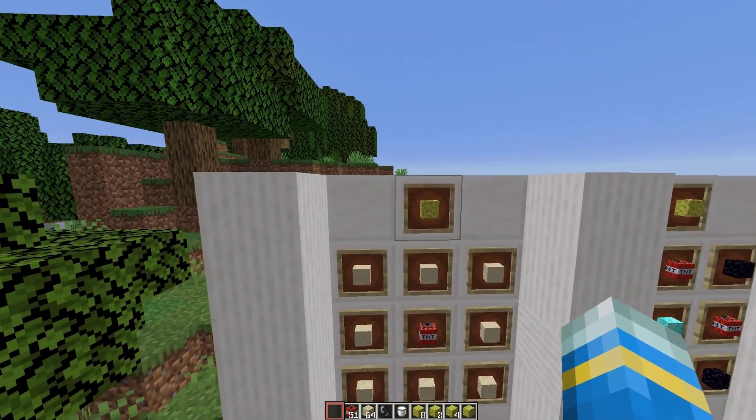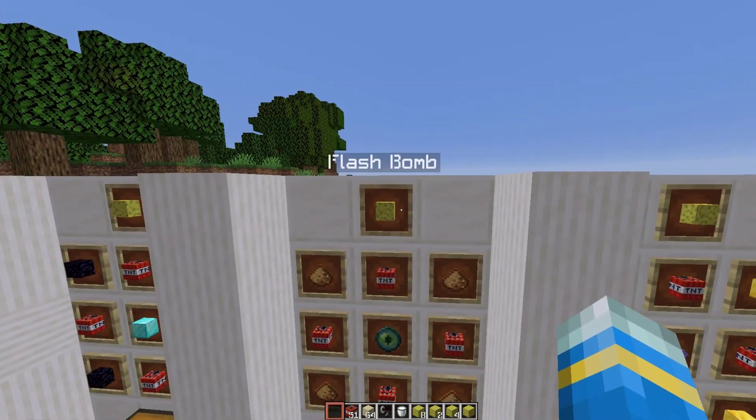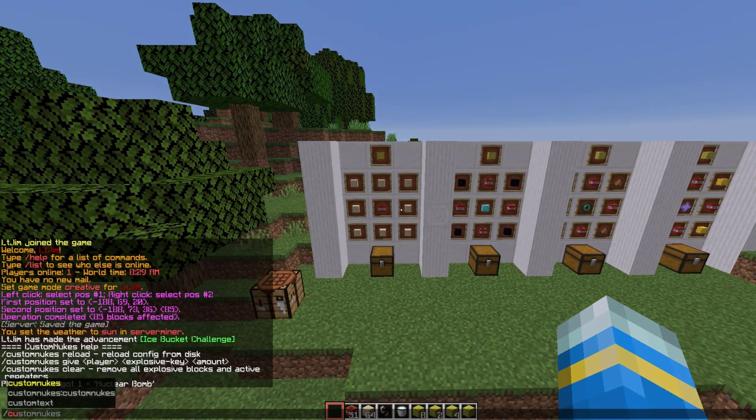The first one, which is the weakest, is the toy bomb. Then the next one is just a normal bomb. Then we have a flash bomb, and finally the nuclear bomb. You can change loads of settings and the crafting recipes in the config, which we'll look at a bit later.